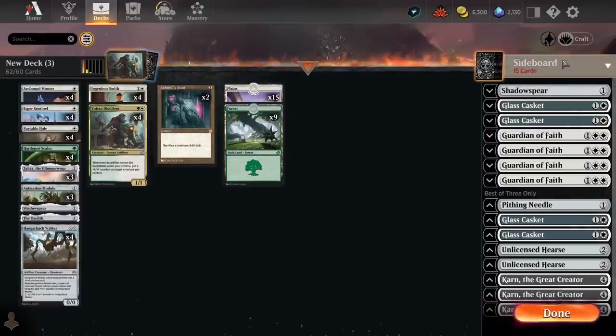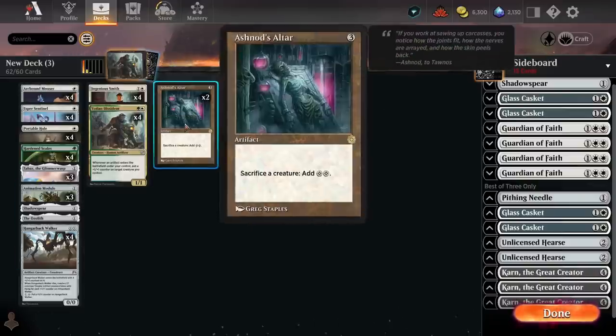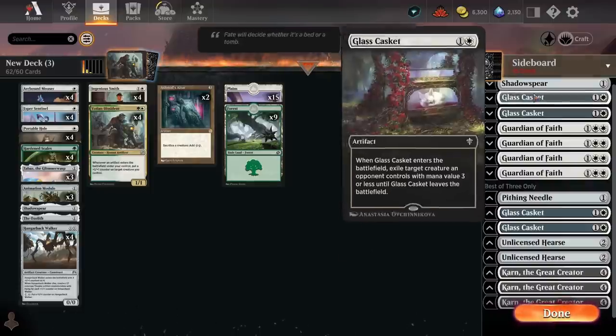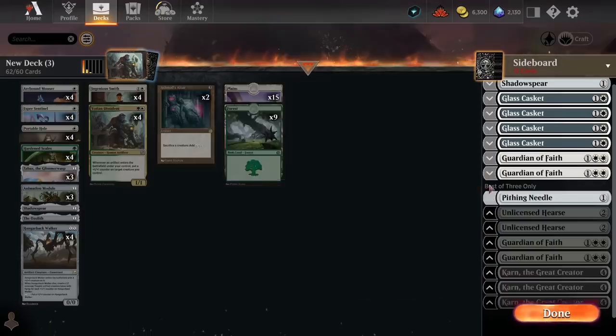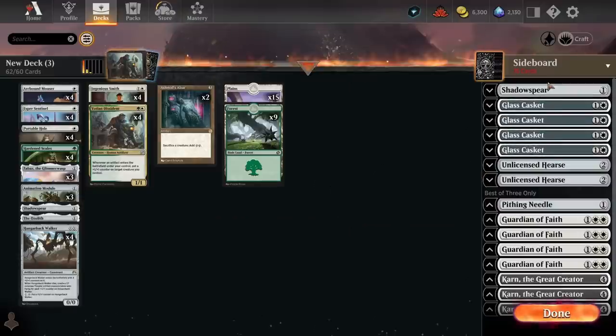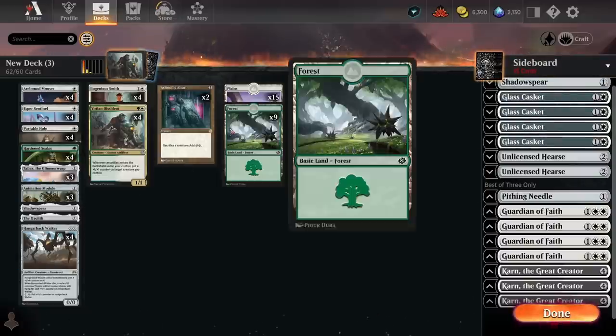What I always do before finalizing the numbers is see how I would sideboard in each matchup — to check whether the number of cards in the sideboard matches the number of cards I want to cut. Against aggro decks like Izzet Wizards, we might be interested in trimming the combo because those are slow value-generating cards, and the backup plan of just getting big creatures with +1/+1 counters should beat the opponent's aggro game plan. We obviously want the 4 Glass Caskets in that matchup. That's already five cards swapping in for five — perfect for the aggro matchups. Just swap out Ashnod's Altar and the Animation Module for Shadow Spear and 4 Glass Casket.